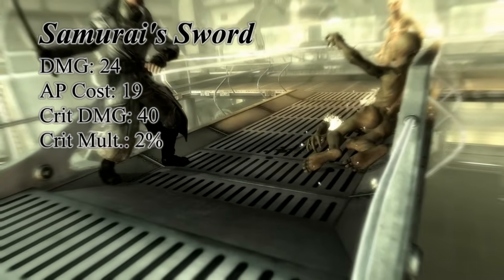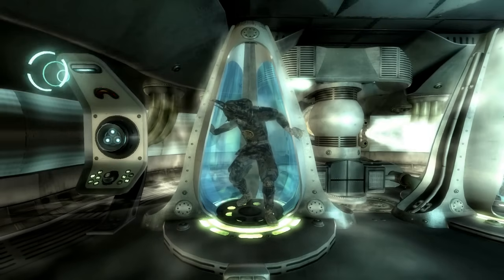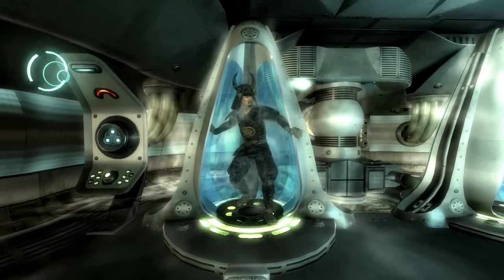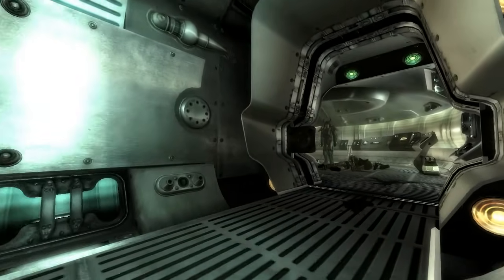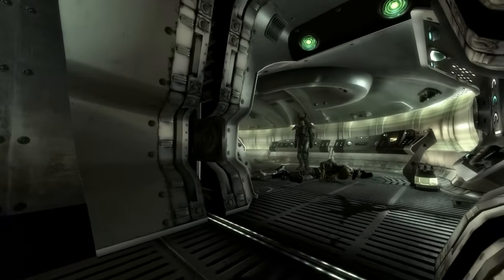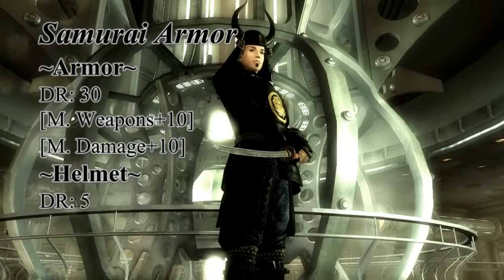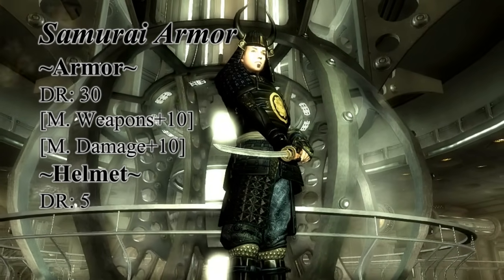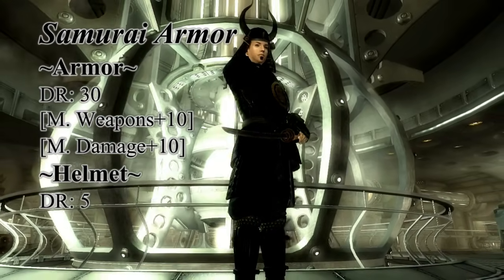Speaking of the oldest character in Fallout, Toshiro Kago is equipped with the Samurai armor. If you are able to pickpocket him and put some fully repaired power armor into his inventory, after a while he'll be wearing that instead. It's a good idea to do this before he disappears the first time, so when you see him again he'll be wearing the power armor. The Samurai armor has a damage resistance of 30, and increases your melee weapon skill and damage by 10. The matching helmet gives a damage resist of 5 — primo armor for melee users.